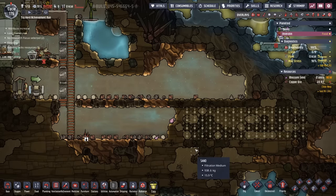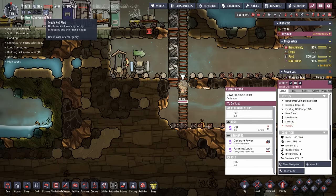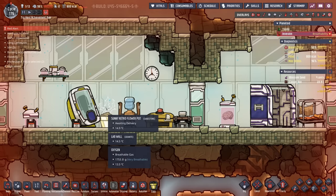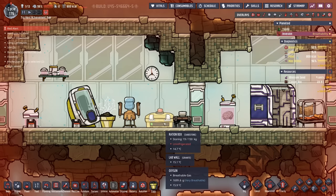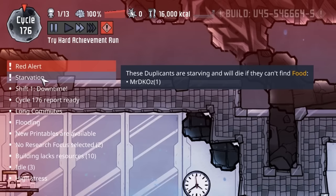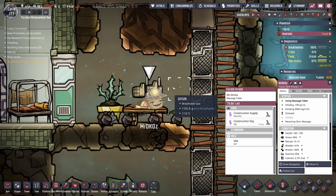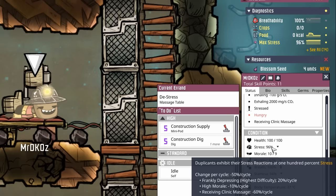We really need to find a bluff briar seed — and we found two! This is perfect. Now DK Oz thinks it's break time, but we really need to get these briar seeds planted so they'll get the plus six morale from being in a great hall, which should help fend off the stress. They're already at 100% stress and also starving. But now the massage table is in a massage clinic, giving minus 60% stress per cycle — just what the doctor ordered.